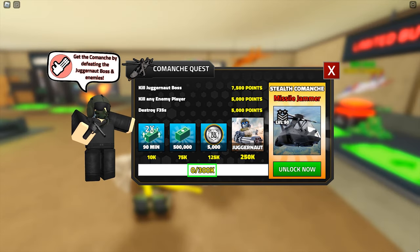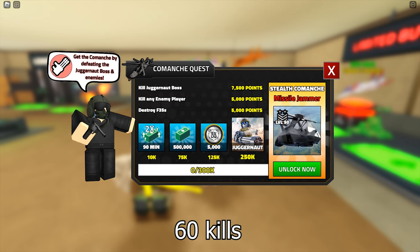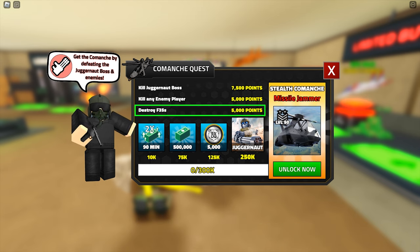You need 300,000 points to get the Comanche. The way to go is to destroy your alternate account — 5,000 points per kill, so you only need 60 kills. You can do that under 10 minutes. If you do not have an alternate account, the F35 NPC works great too.